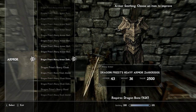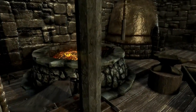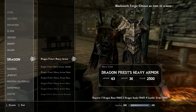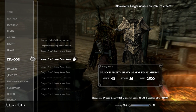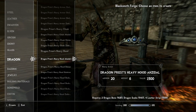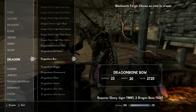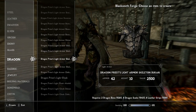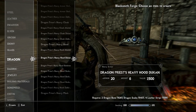Each and every one of these can be found inside the forge — you don't need to find them out in Skyrim or go through a dungeon. You go to the Dragon Smithing section and you need Dragon Smithing unlocked. The heavy armor costs three dragon bones, two dragon scales, and eight leather strips. The cloak costs two dragon bones, one dragon scale, and four leather strips. The light armor is a bit cheaper at two dragon bones, four dragon scales, and eight leather strips.